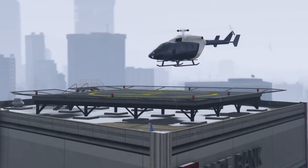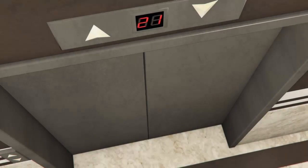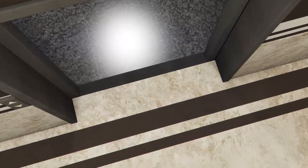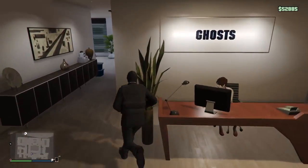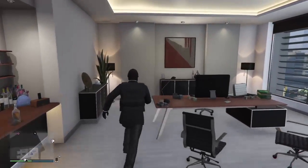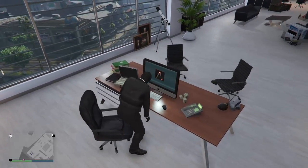Now that we're here at the Maze Bank office, you just want to go up to the door and enter it — enter your office, not anybody else's. Then you'll meet your assistant who will give you a couple of tutorials. What you want to do is go to the laptop, just sit down and relax.